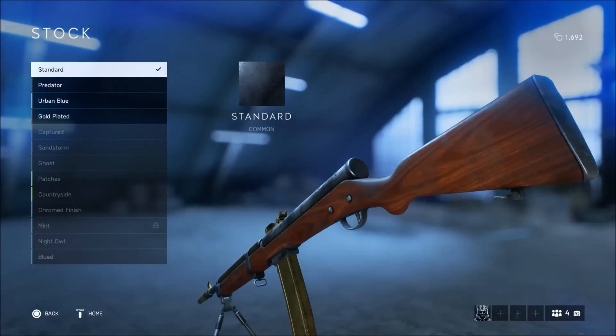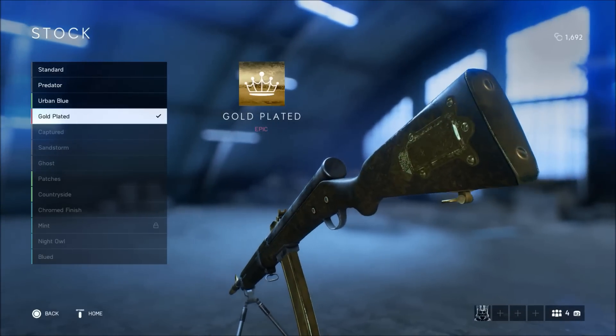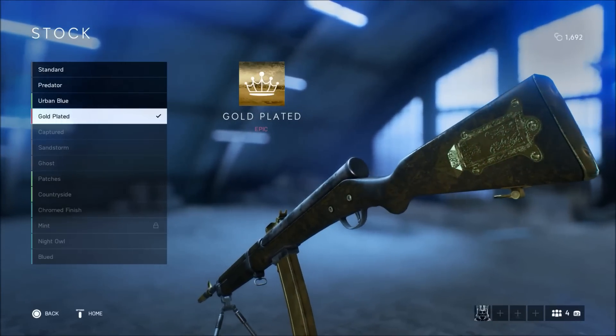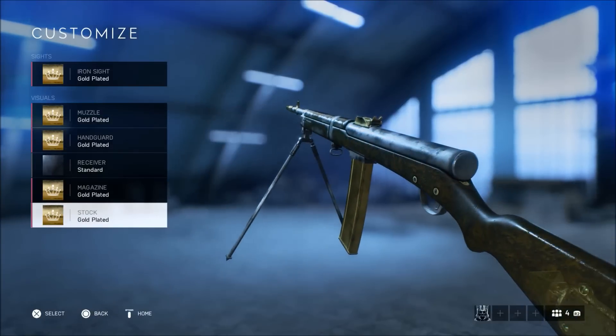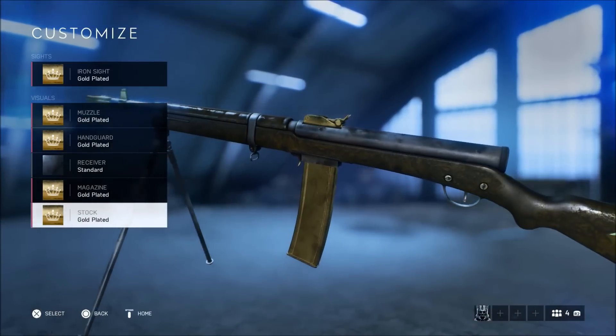Moving into the stock — this is probably my least favorite part, just because of the stock. It has that crest, and I feel like that's a terrible place to put it. I just don't think it looks nice; it's way too big and it takes away from the stock being completely one color. There you go — that's the gold-plated stock.